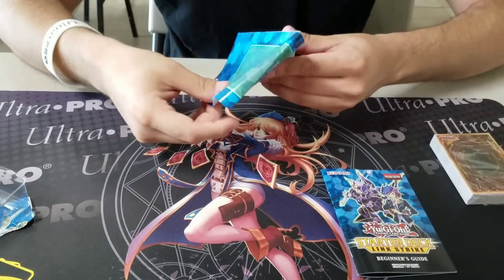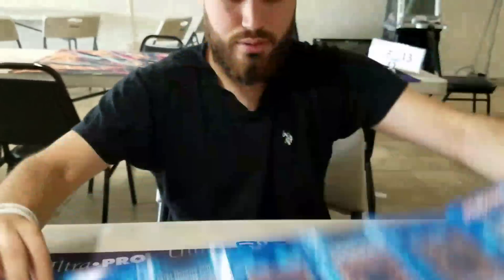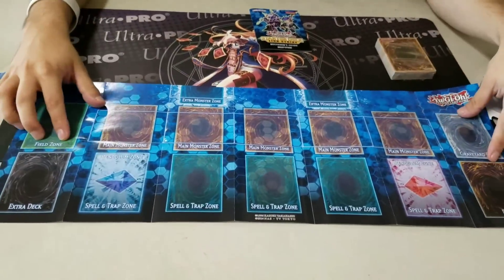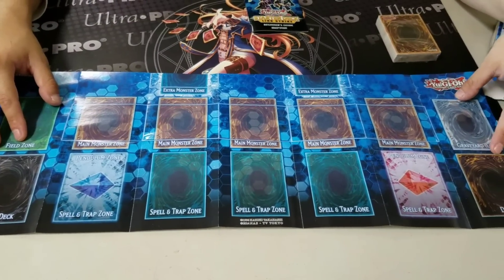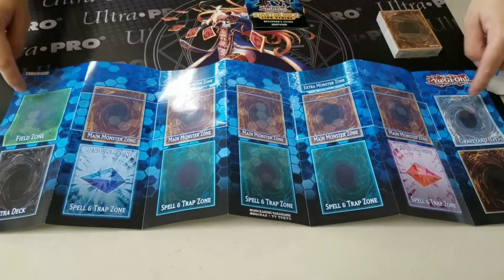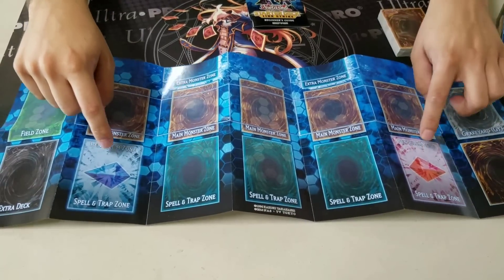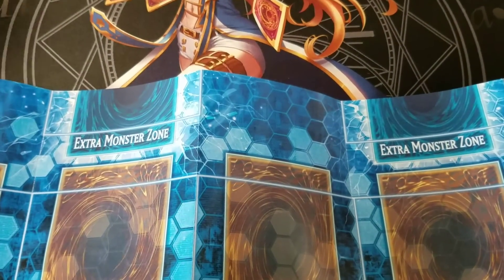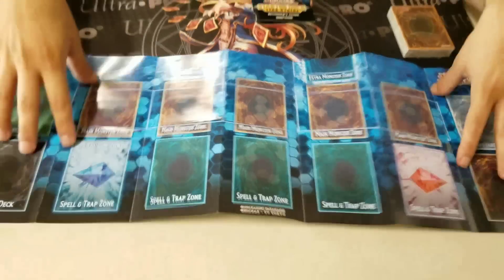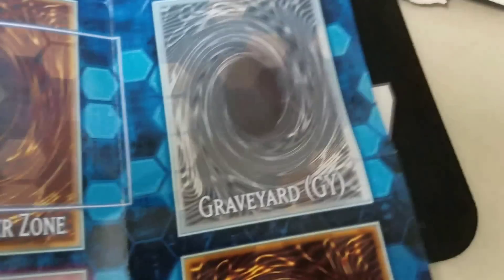You got the rulebook and the beginner's guide that you might want to read up on, just to freshen up on the Link rules. This is the new Link Zone — the new monster card zone for Yu-Gi-Oh! Pendulum zones have been moved from up here to down here, so now they occupy the Spell and Trap Zone. And then you got two extra monster zones. They also abbreviated Graveyard — it's called GY on all cards now.